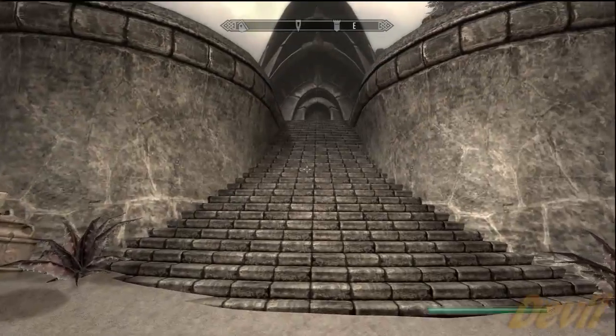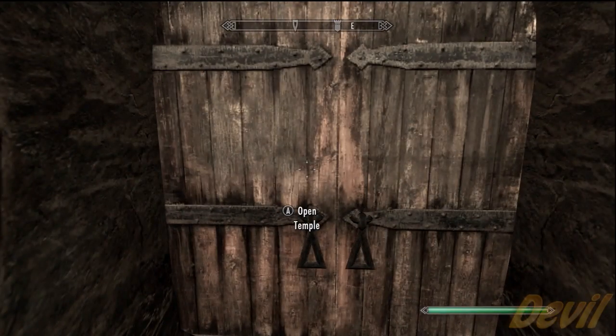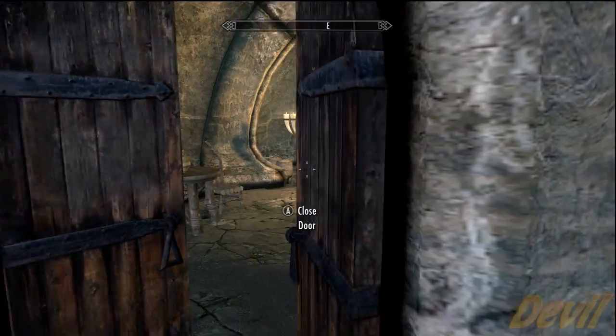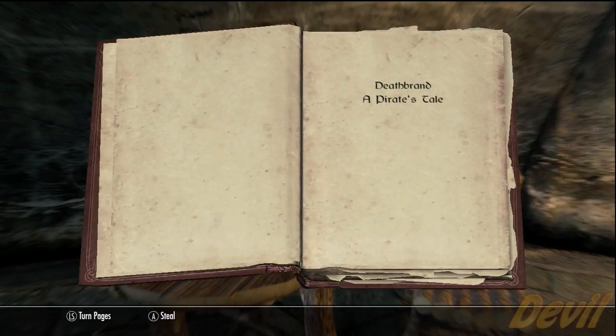First you want to go to Raven Rock and head into the temple that's straight up the stairs — you really can't miss it. Once inside, go underneath and to the right, the first door on the right. Inside, on the table to the left, you will find a book called Deathbrand, and this will start a quest.